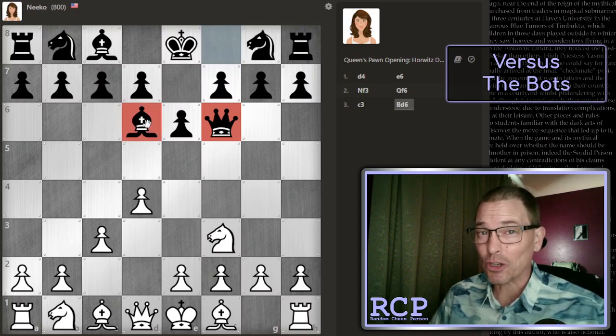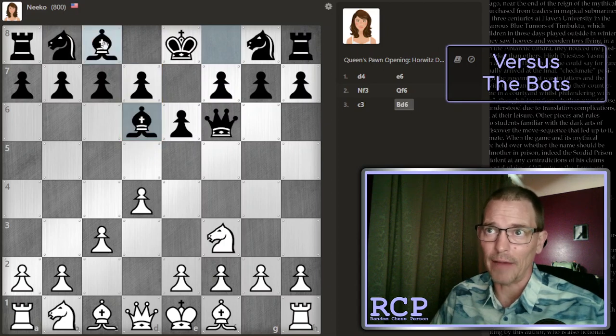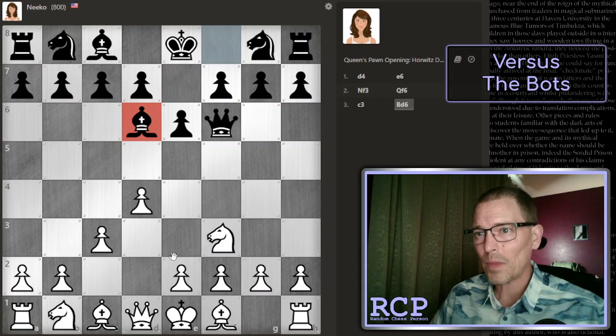I don't think that's good either. It is getting a piece out, and now my opponent can play this knight out and castle. However, this blocks the pawn directly behind it, which means that the light squared bishop is going to have trouble getting out. So I think my opponent has made two not very good moves in a row. But again, not sure how to punish it.